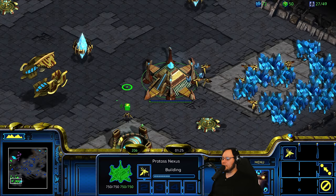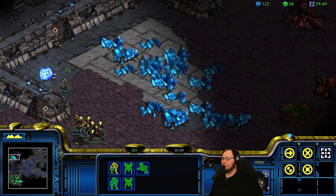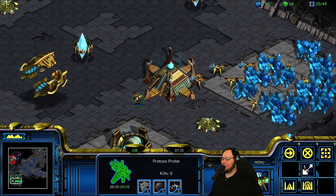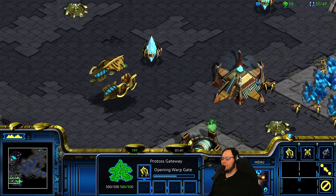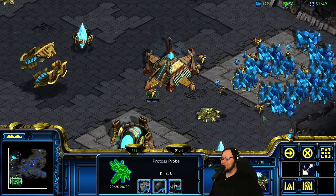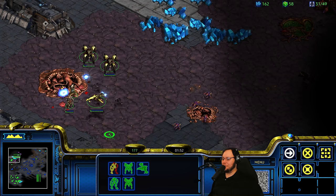Actually, let's take this base up here. Actually, let's scout this base to make sure that it has actual money on it, because it doesn't look like it has much. It could be one of those ones that has like three mineral patches, at which point I'm not that enthralled. Okay, so we don't have any Dark Templar. We have everything! We have everything on Mission 2.